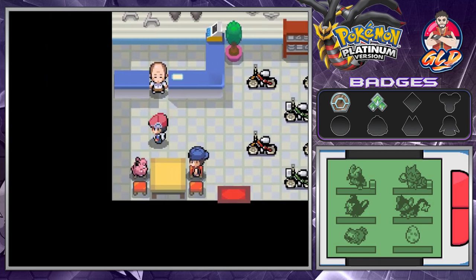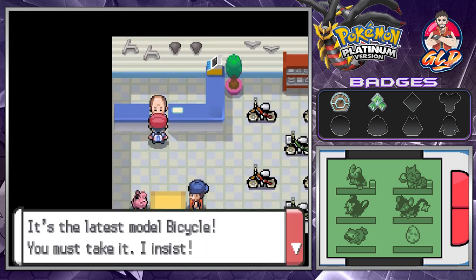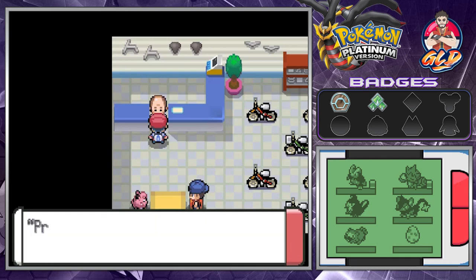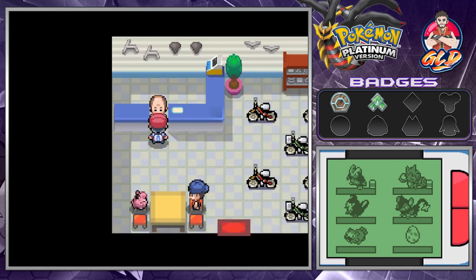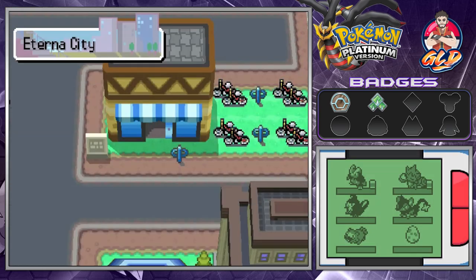The man we just saved says: 'This is something to show my thanks — it's the latest model bicycle, you must take it, I insist!' We get ourselves the bicycle. He reads the manual: 'Press B to shift gears. In third gear you can't go too fast but it's easier to control. In fourth gear it's harder to steer and stop, but it's really fast.' We got ourselves a much needed item!